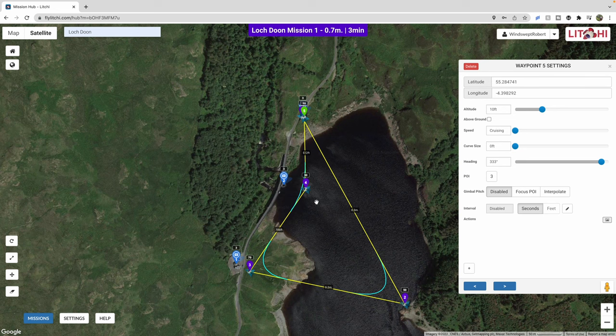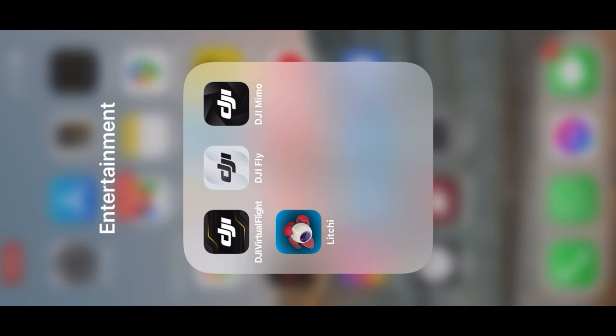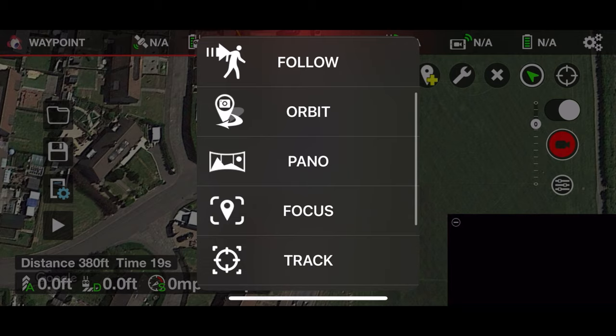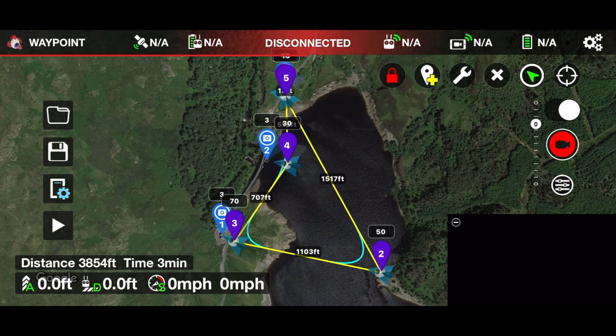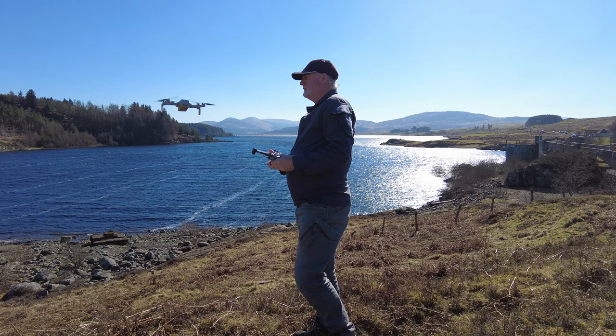For the moment that mission is fine — I'm going to keep it just like that and go out to Loch Dune and fly exactly that mission so you can see what it's like in reality. The way to fly the mission with the Litchi app is to open up the Litchi app, select waypoint, open up the folder, and your mission is already there — it automatically loads in. Let's look at Loch Dune Mission 1, load it, and there we go — we now have the mission in the phone that I'm going to be using attached to the controller.